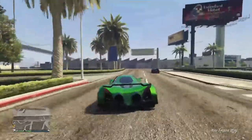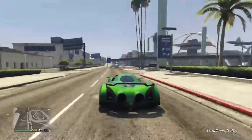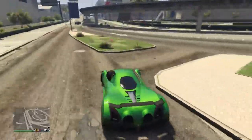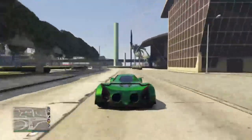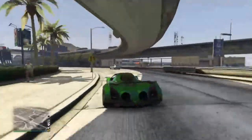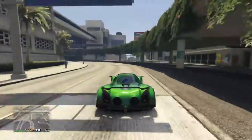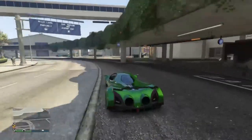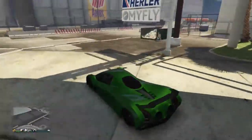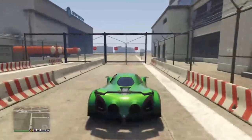We're going to take two vehicles around our test track today — a stock version of this car and a fully upgraded version of this car — so we're going to be taking them both around the track. But first we're going to go to the test track, if these guys let me in this time, because they didn't let me in earlier.